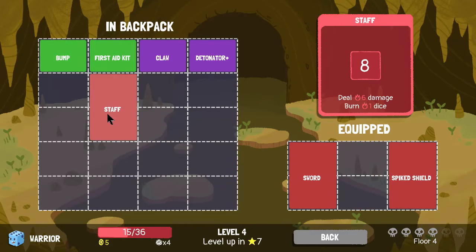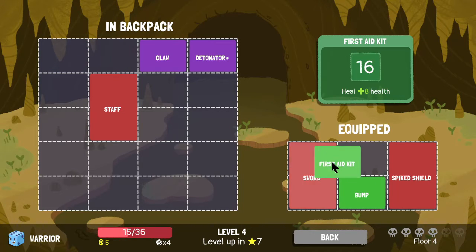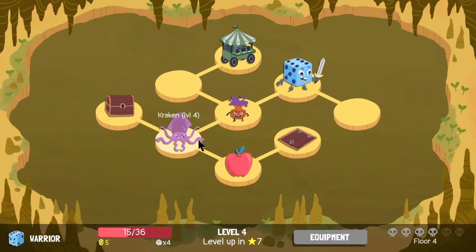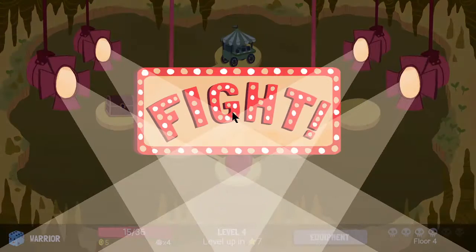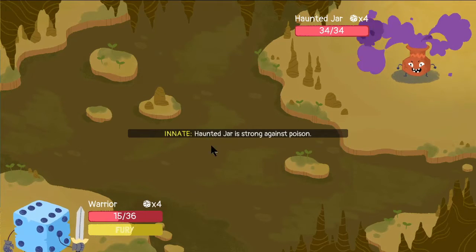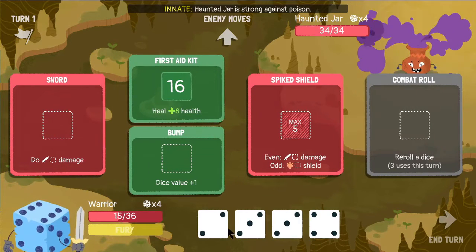We're going to drop the staff. We're not going to be doing a lot of damage, but I want to get that first aid kit in here. That works for me. That's as much as I can do right now. I should have just been using this before, but whatever. Strong against poison — it's fine, I didn't bring any poison stuff anyway, so we're all good. Let's do that. Slightly better.